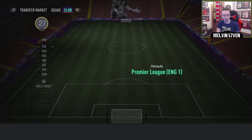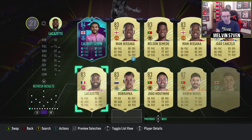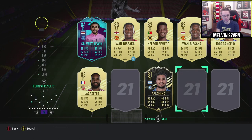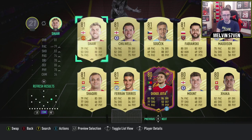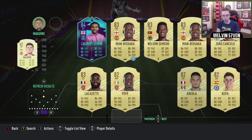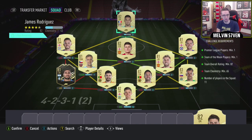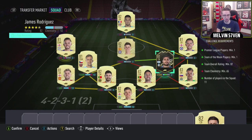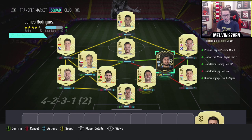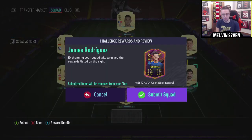We're going to do the James Rodriguez SBC too. Let's see what Premier League players we've got — I should have a lot of these low-rated 82s because I've been stacking my club. We have Nick Pope, a few goalkeepers. We can throw these in — a couple of 83s just to boost chemistry, some 81s. We've got Maguire, Areola, Kepa — everyone's favourite goalkeeper. That should be enough. Can we get the chemistry? 64! Come on — there we go. We've got this Once to Watch.